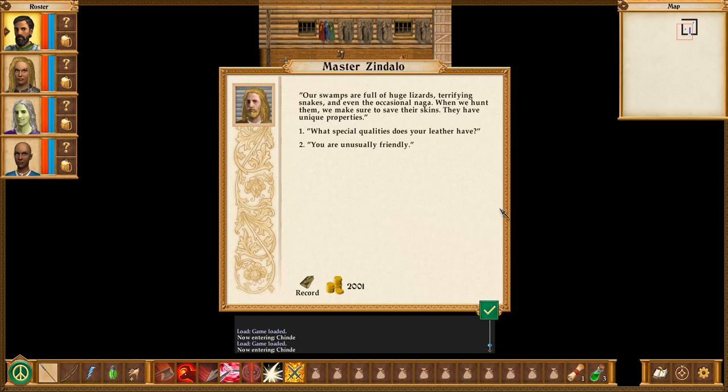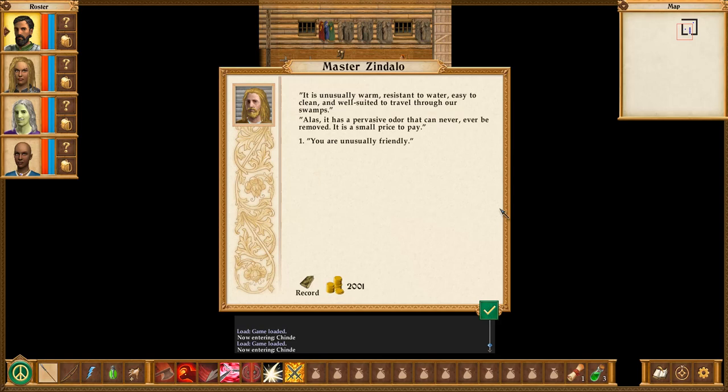How is the leather obtained? 'Our swamps are full of huge lizards, terrifying snakes, and even the occasional naga. When we hunt them, we make sure to save their skins. They have unique properties.' What special qualities does your leather have? 'It is unusually warm, resistant to water, easy to clean, and well-suited to travel through our swamps. Alas, it has a pervasive odor that can never, ever be removed. It is a small price to pay.'